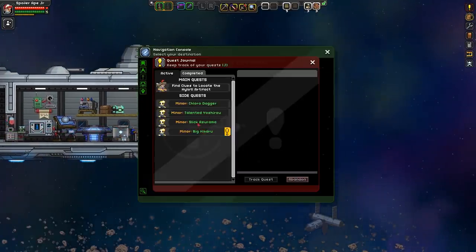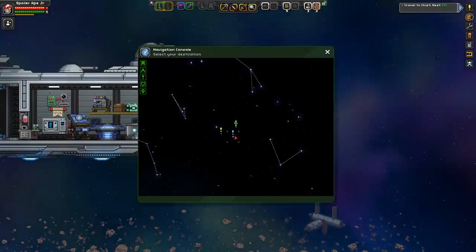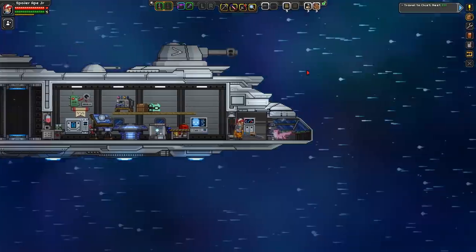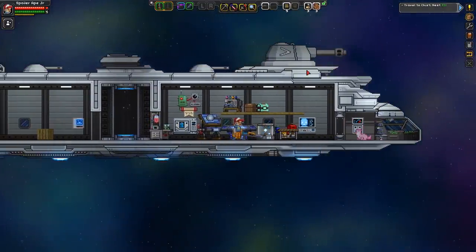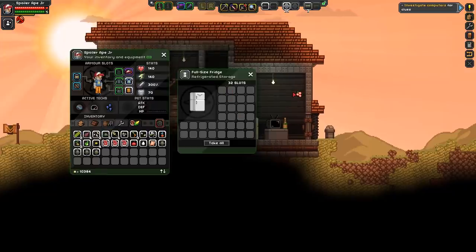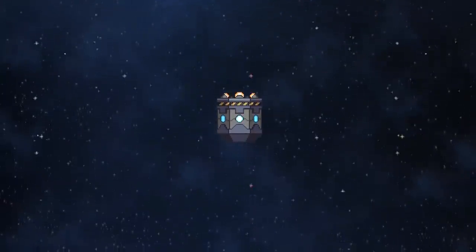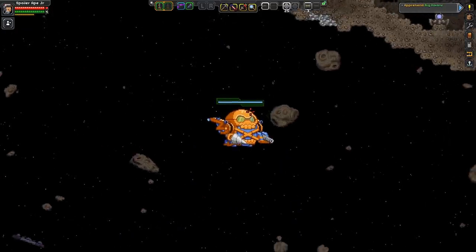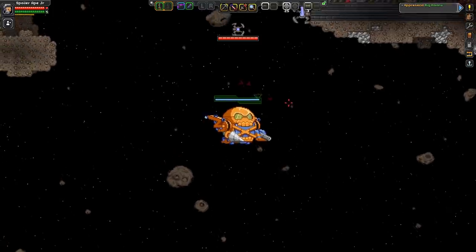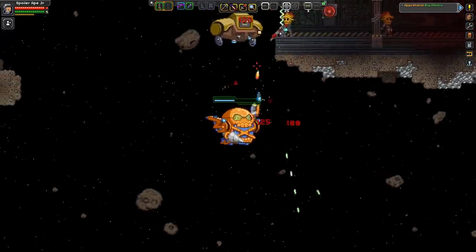For some reason it's described as a minor bounty, but I think it just means minor because there's only one stage rather than several stages - the stage in this case being the evil killer boss. So we've arrived here, I'll put a flag down just in case we have to beam back. There's some mech. Oh - it's a big lad. I think I've seen you before. Oh god, this is going to be tough.